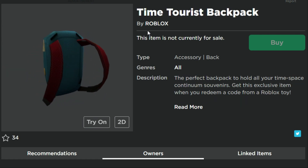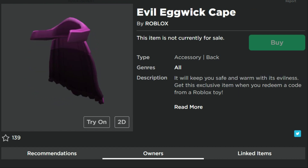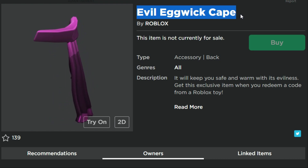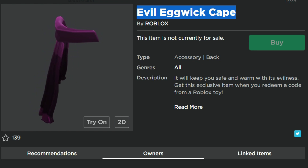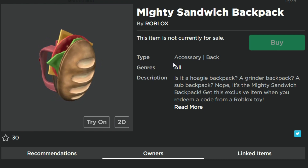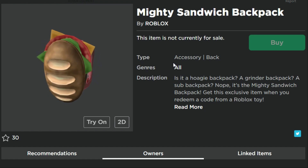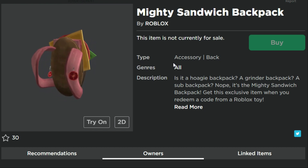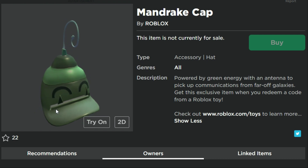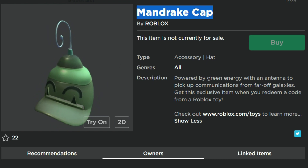The Time Tourist Backpack — the perfect backpack to hold all your time-space continuum souvenirs. Didn't we just get one for Doctor Who? I could have sworn we just had a time travel backpack already. We've got the Evil Eggwick Cape — one of my favorites. I like capes. I think we need more capes on the platform. The Mighty Sandwich Backpack — we've got a backpack that's a sandwich, and there's also a full sandwich outfit for the COVID-19 relief item, so if you were a sandwich carrying a sandwich, those would go great together. The Mandrake Cap looks like something from iRobot — maybe another toy from that game, but if you know what it's from, let me know.